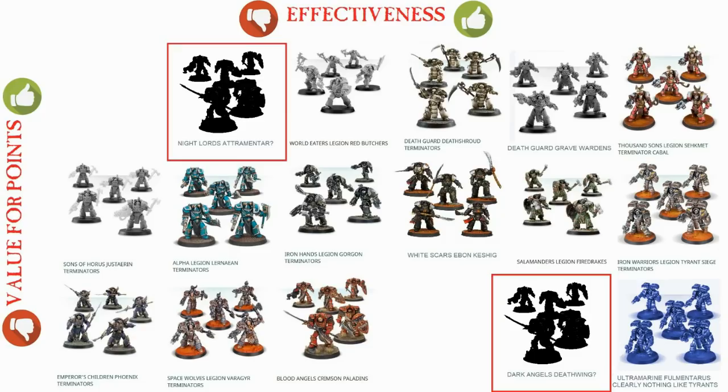Let's start with the worst and work our way across. The Emperor's Children Phoenix Terminators are the worst. Are they bad? No. But none of these other Terminators rely so desperately on getting off things like charges. The Emperor's Children are a one-note unit — they need to charge, and they need to win or draw the combat. There are no other options because they're going down to AP3 weapons.